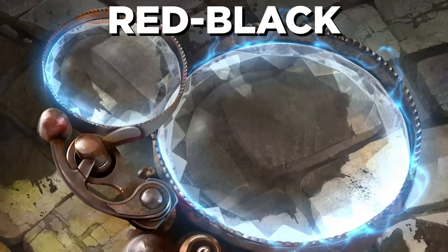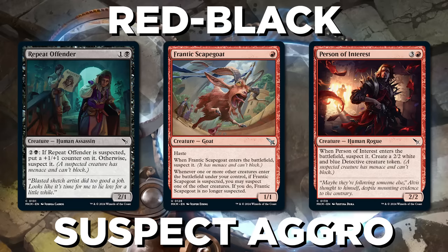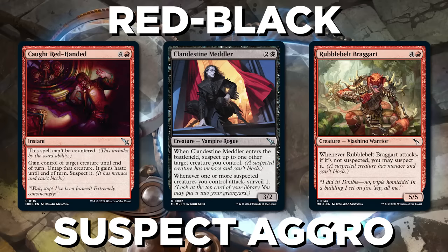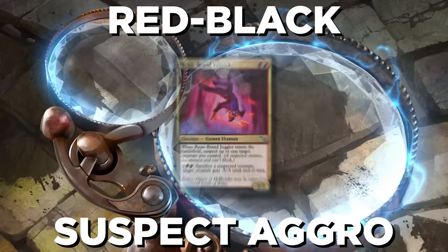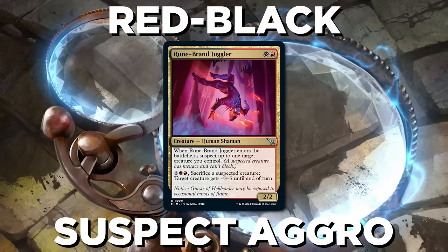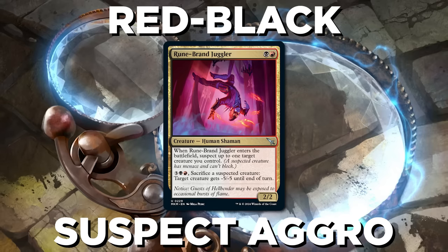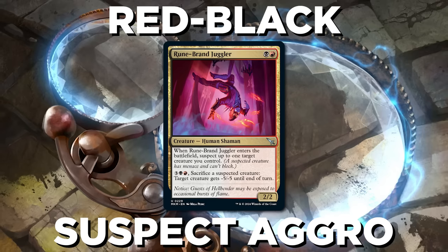Moving on to Red-Black, we have Suspect Aggro. This deck lets you suspect your opponent's creatures to make them unable to block so you can get through, or suspect your own in a pinch to give them menace. Attack, slide your suspects through, and defeat your opponent quickly. Rune Brand Juggler lets you suspect one of your own creatures — itself included — and then sacrifice your suspects to deal with your opponent's creatures. Just what you need to push through damage.